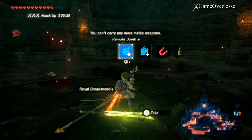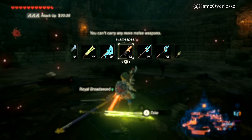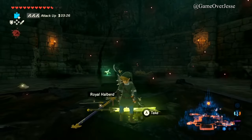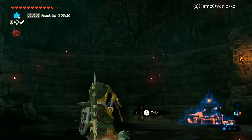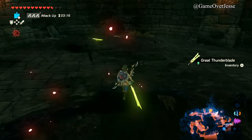We have a thunder blade here which I already have, so I'm going to throw mine away and get the new one. We also got a royal broadsword — a lot of powerful weapons here.